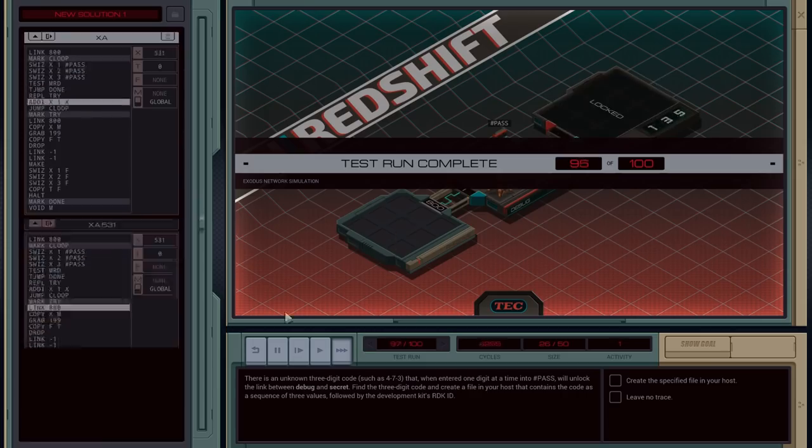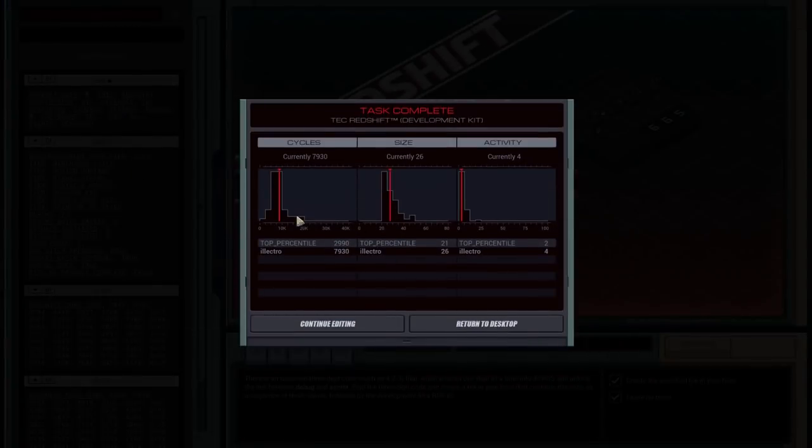I wonder how fast we are. My activity is four, and the top percentile is two. Why is that so long? How am I doing that in so many cycles compared to everyone else? I guess I could unroll that loop a whole lot.